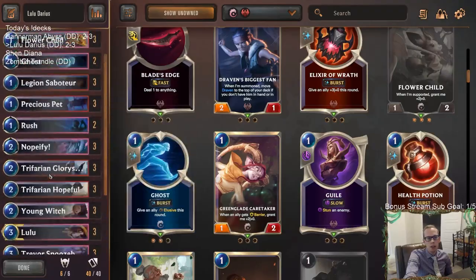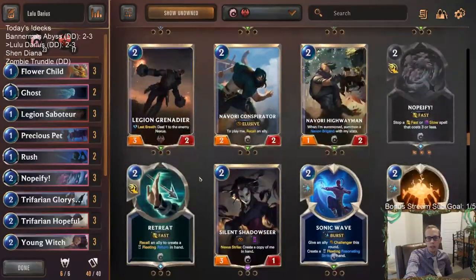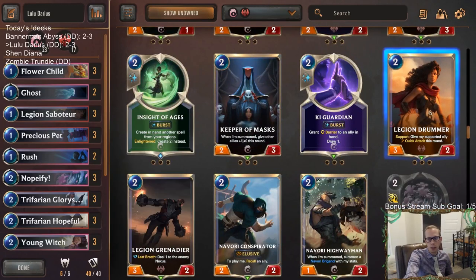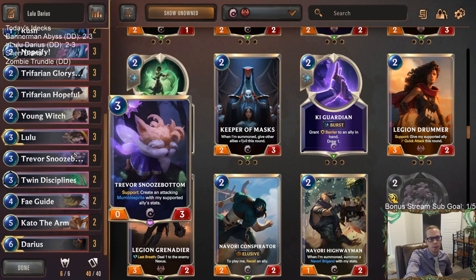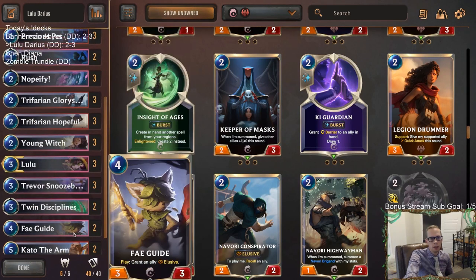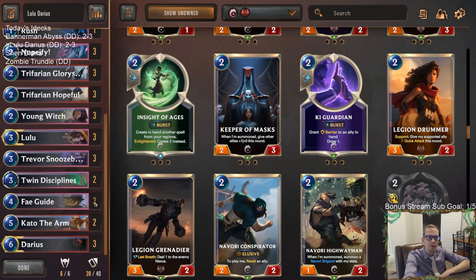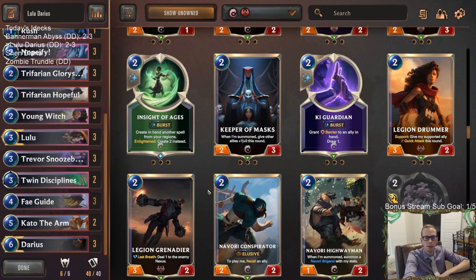I did like Hopeful. I'm still skeptical that it's better than Legion Drummer — I love Legion Drummer. But Hopeful was good, and I can see the good part about playing Hopeful, especially with Snoozebottom. Feyguide would make Hopeful better. Maybe we just need more Fae Guides — Fae Guide's just amazing. Maybe we play like one Rush and a third Fae Guide. Fae Guide is just better than Brothers Bond — just giving things Elusive is better than Brothers Bond.